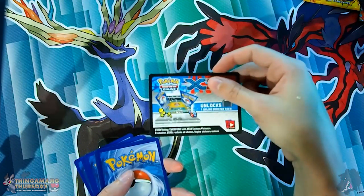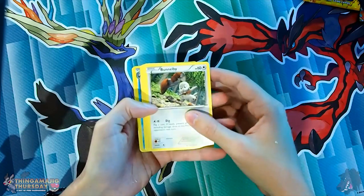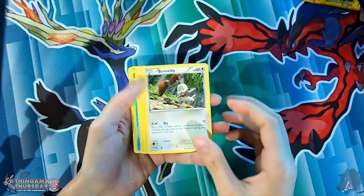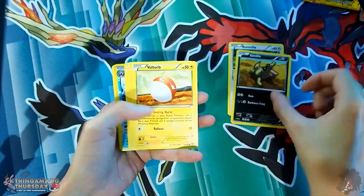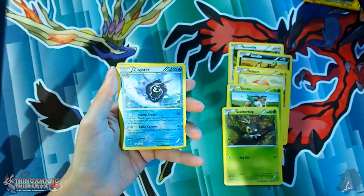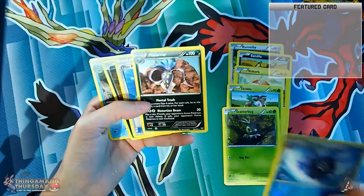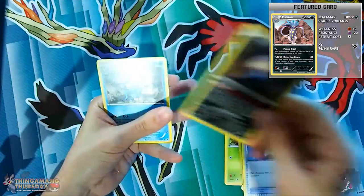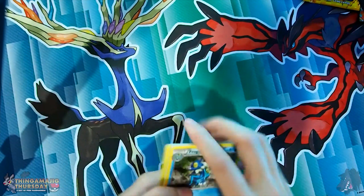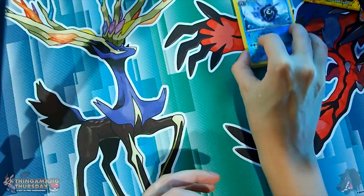Alright, moment of truth — 10 cards in each of these booster packs. You get your promo code for the TCG online. So we have a Bunnelby to begin with — very basic card. Sandile, Voltorb, Skiddo, Scatterbug. Reverse Holo Cloyster — Cloyster is pretty cool, comes with Clamp Crush and Spike Cannon. And then a non-holo Malamar — how awesome is that! Max Revive, Inkay, and Frogadier are all our cards for that one. The Reverse Holo Cloyster is probably the best we got there.